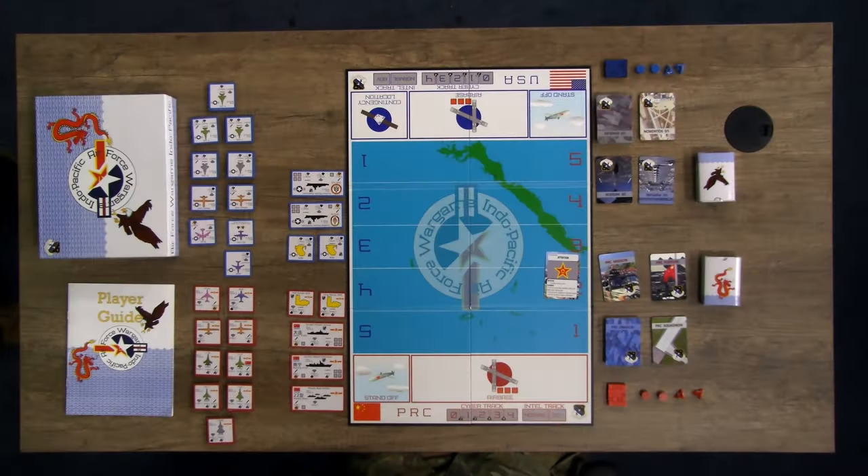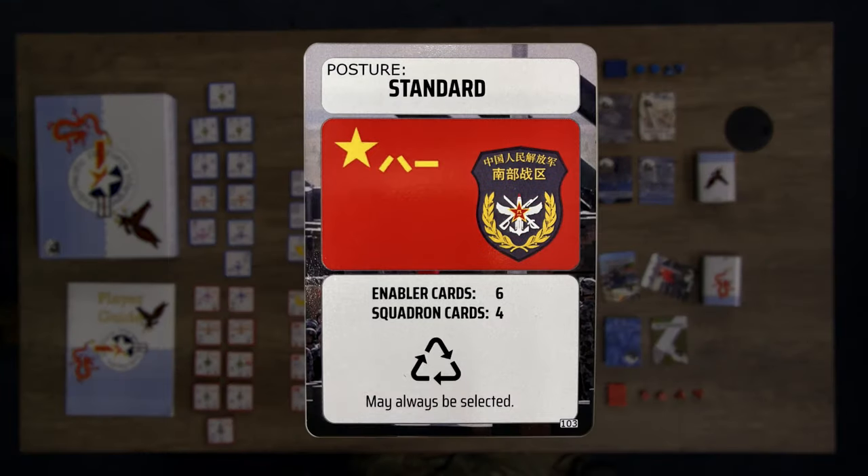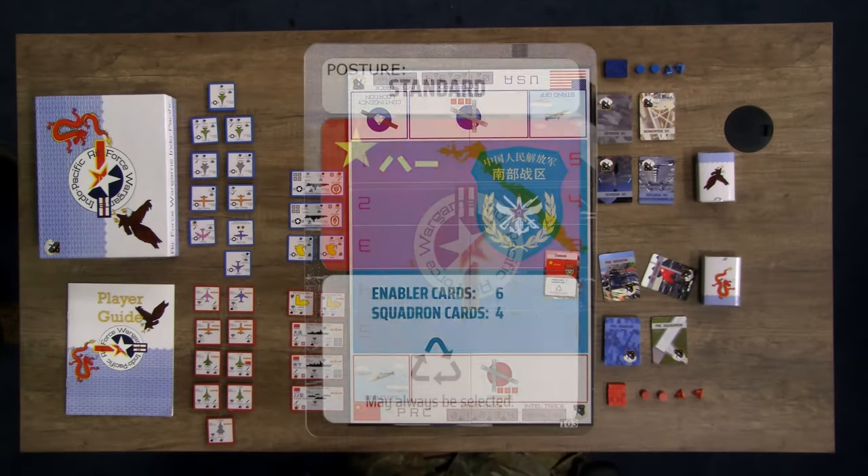Next is the posture card. Players select posture cards at the beginning of each ATO cycle — these cards shape the fight for that cycle. Players may not select the same posture card used during a previous ATO cycle, except for the standard posture, which may always be selected. The enabler card shows how many enabler and squadron cards you have for that ATO cycle, and describes any restrictions or bonuses associated with that posture.